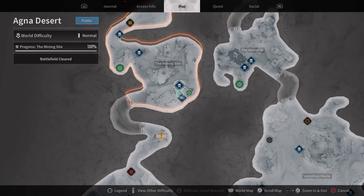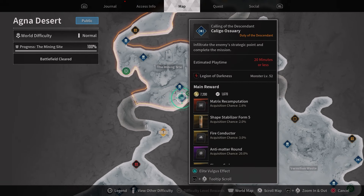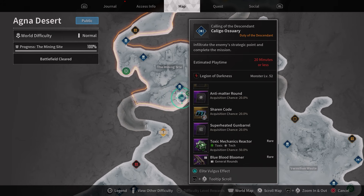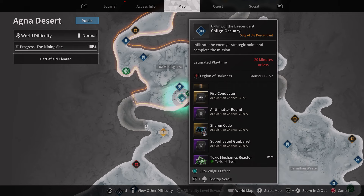Last but not least, still in the Agna Desert region, you need to do the Caligio — or Seri, whatever that is, I can't pronounce those words — and for this one you're looking for the Sharon Code. Again, another 20% drop rate. Once you've got all those pieces you can put it together, nice and quick.